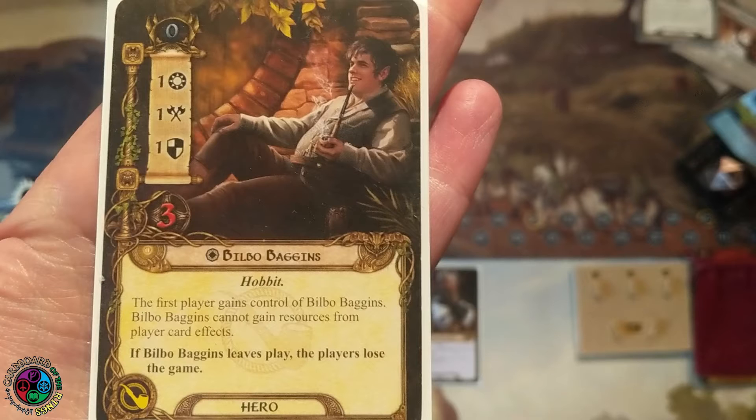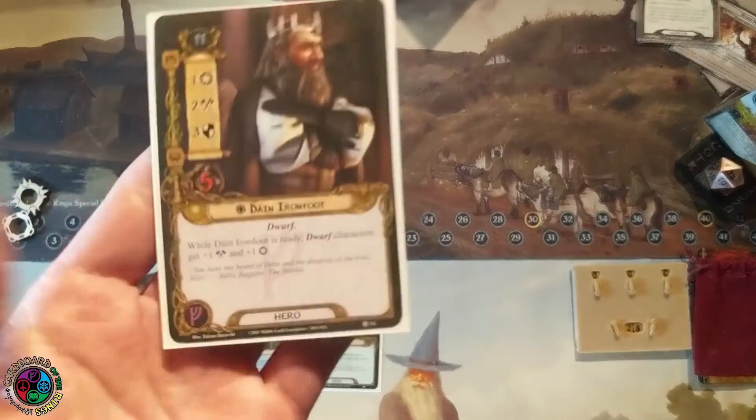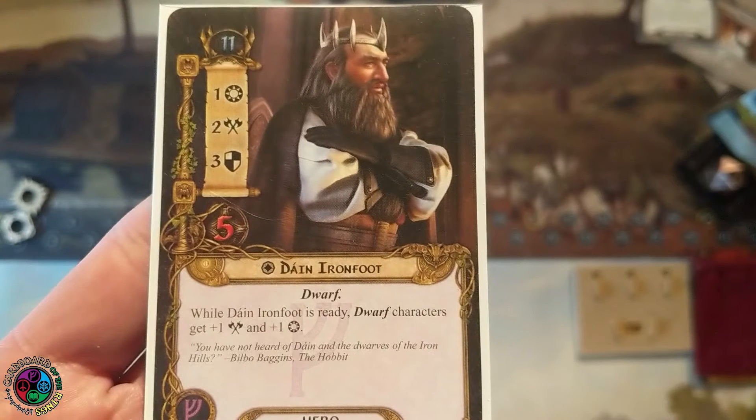We're also going to get a hero — it's Bilbo Baggins, 1-1-1-3. The first player gains control of him, and he cannot gain any resources from player card effects. If he leaves play, we lose the game. He's the Baggins sphere — it's not a sphere! Dain Ironfoot's back. He's going to boost my dwarves when he's ready — plus one attack and plus one willpower. He's an amazing defender and gives me the Leadership sphere.